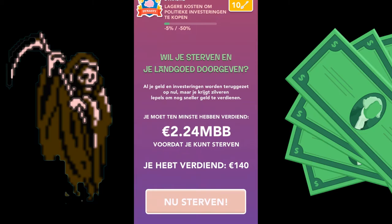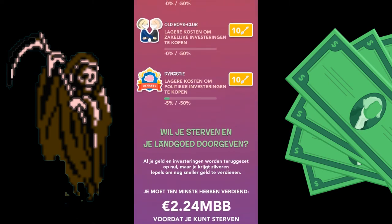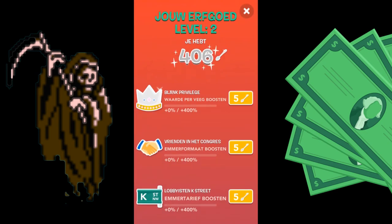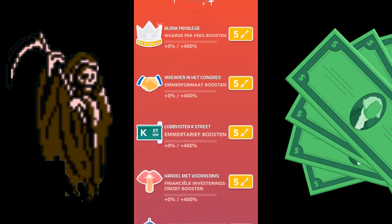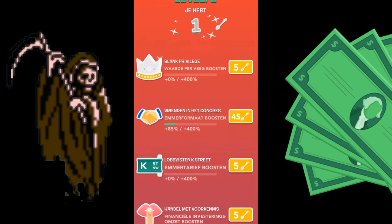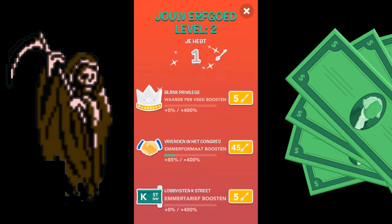You actually need to have a certain amount before you can die again, so let me just pour all money into this, just to boost it up to the maximum. Friends in Congress is the second one. Boosting the bucket is also pretty important, so I'll put this one up to the maximum. And that's basically it — one spoon left.